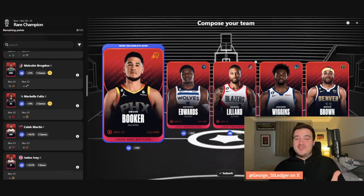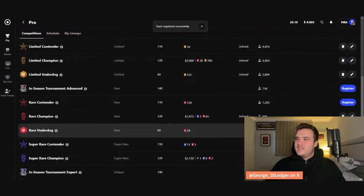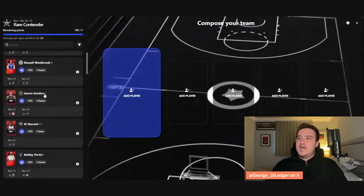Banking on two games against the Hawks and the Raptors for Bruce Brown, and it means I don't have to go buy someone else. As a rare champion lineup, getting Booker, Edwards, Lillard, and Wiggins is really, really strong. Brandon Miller would be another option but he's expensive on his rookie card. We'll submit this and move on to rare contender.